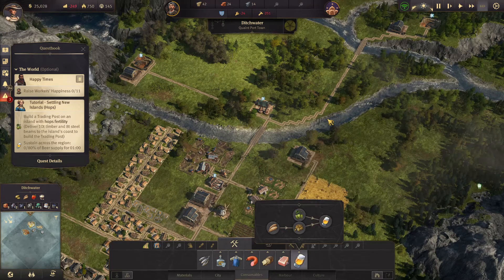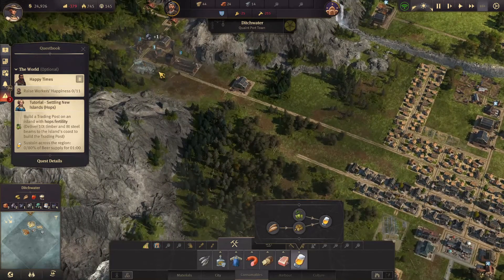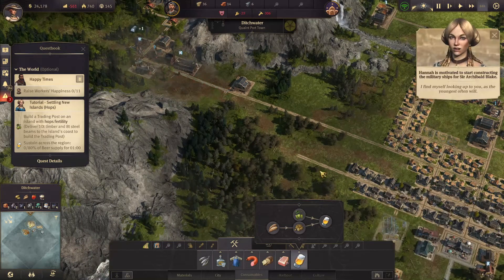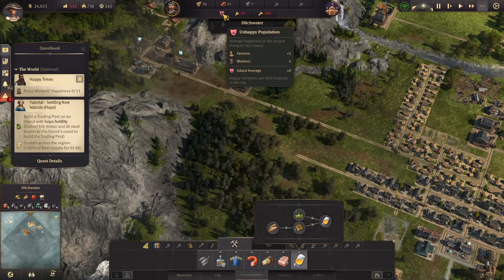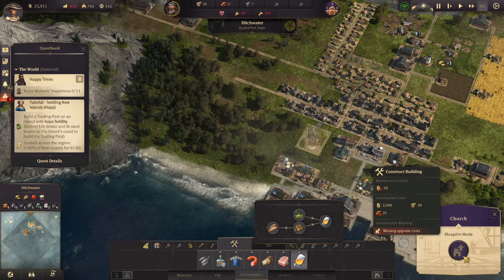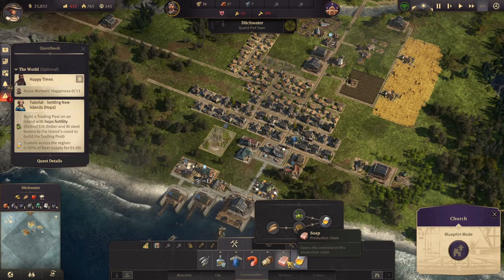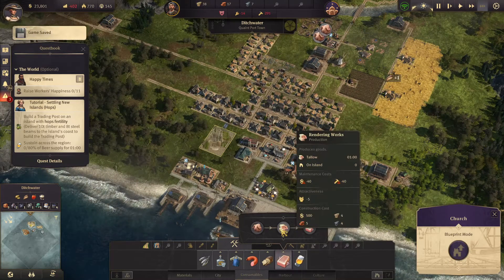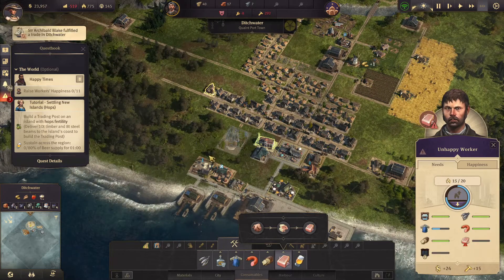We're just still low on people. I can go ahead and build that. Then I guess we need to probably work on this next so people will be happy. We probably also want to work on this thing, but I have no workers — so that is the biggest problem we have.